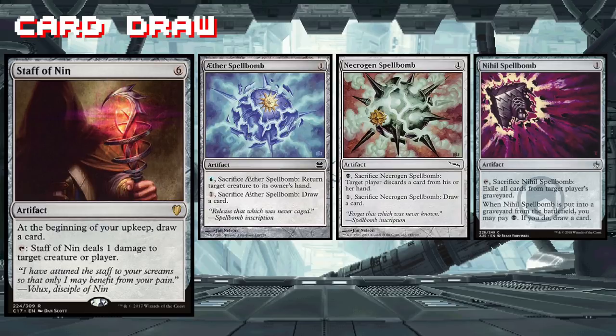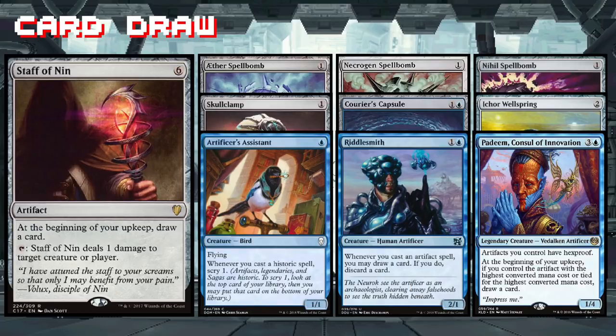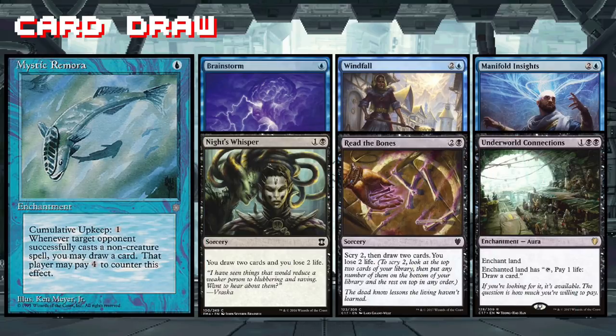Skullclamp just got even more annoying — you can use Sidri to animate your one-drop artifacts and Skullclamp them to draw two cards. Artificer's Assistant and Riddlesmith have tagged along to help us sculpt our hand just the way we like it. Padeem helps us maintain card advantage, makes our artifacts hexproof, and says arrogant things like 'impress me.' Well, I don't have time to impress you, Padeem — I need to spend more time drawing cards. Mystic Remora, Brainstorm, and Windfall are going to help keep our hand full of artifact goodness. Night's Whisper, Read the Bones, and Underworld Connections have jumped in to help out too.